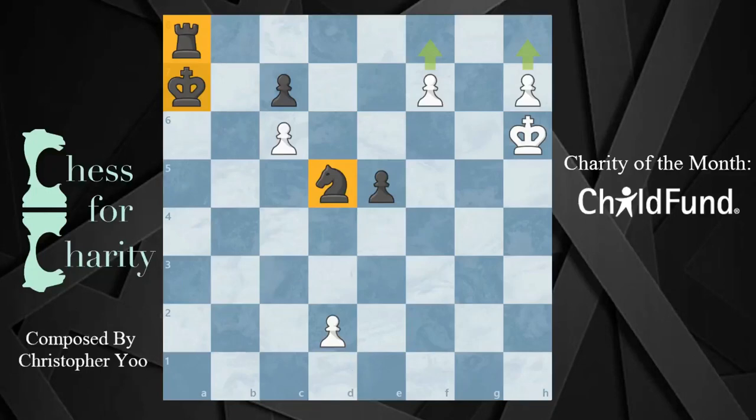Hi everyone and welcome back to Chess for Charity. In this video we're going to see an amazing puzzle composed by Christopher Yu in 2019. Take a look at this position. It's white to move. The white pawns are going up the board, both of which are threatening to promote. Black has a rook, a knight, and a couple of pawns. See if you can find the winning idea and see how deeply you can calculate this whole thing out.